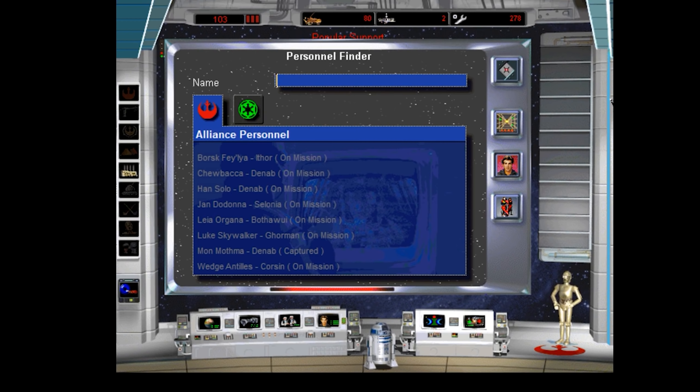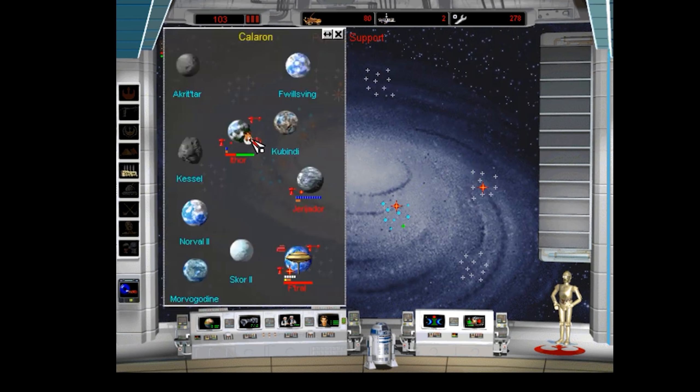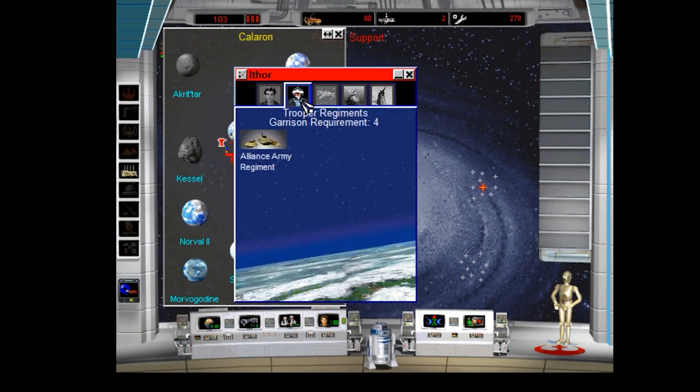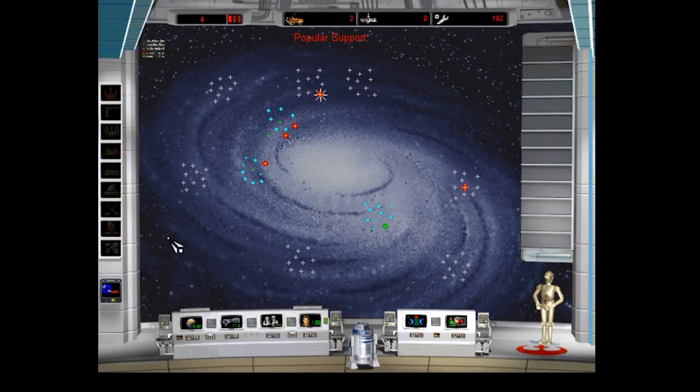In Rebellion, you took command of either the Galactic Empire or the Rebel Alliance during the Galactic Civil War, and you explored the galaxy, attempted to recruit various heroes, built up your fleets and ground invasion forces, with the goal of either capturing the hidden Rebel base — which could be in various places — or capturing Coruscant as the Imperial capital. You'd also have to capture Imperial leaders Vader and Palpatine, or capture Luke Skywalker or Mon Mothma as the Rebel Alliance leaders.